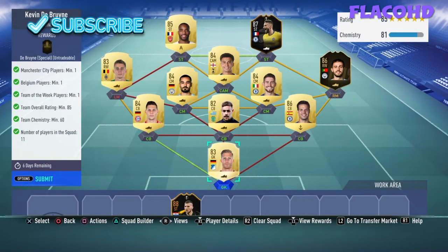The requirements to do this SBC are: one Man City player, one Belgian player, Team of the Week players minimum 1, overall rating being 85, and chemistry being 60.